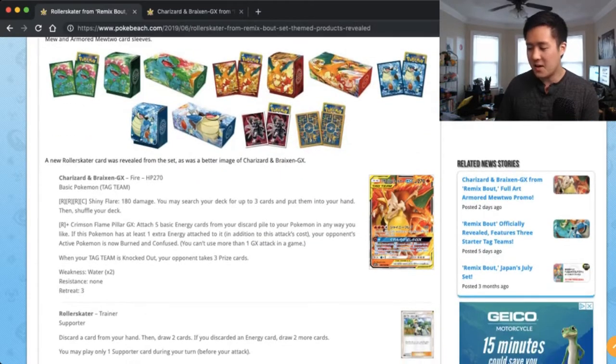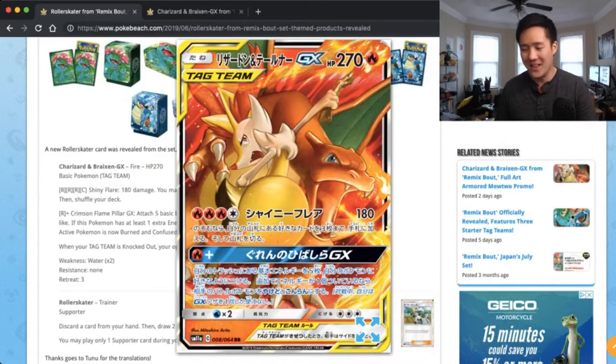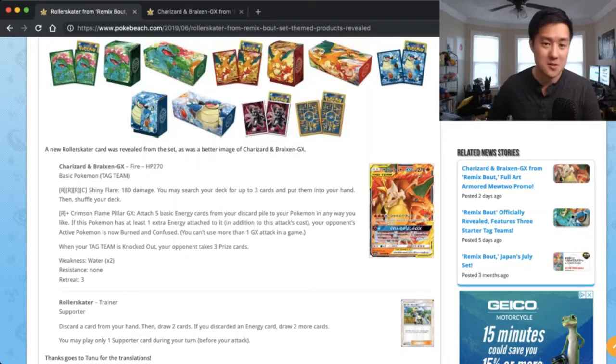Let's move on to the new tag team card. This card looks insane - look at that art. And especially if this is like the default art, I can't even imagine what the alternate one looks like. It's probably going to be even better. It is a Charizard Breaksin tag team and it's an insane card too. Shiny Flare: 3 Fire, 1 Colorless, 180 damage, and then you may search your deck for up to 3 cards and put them in your hand. That is insane. I feel like supporters don't even do that. They're not that strong, let alone a Pokemon attack that does 180 damage.